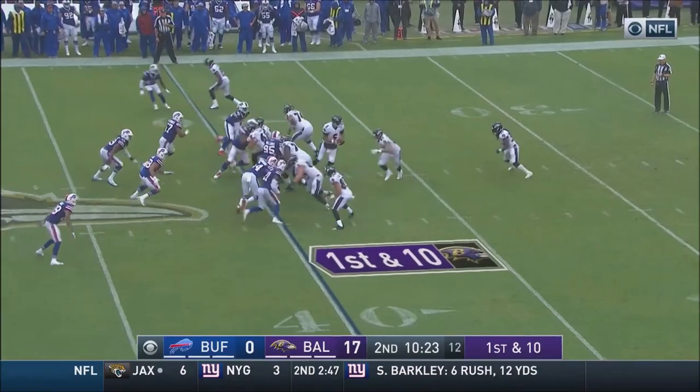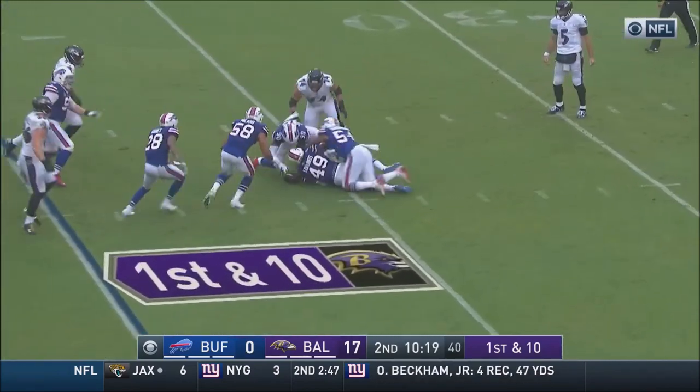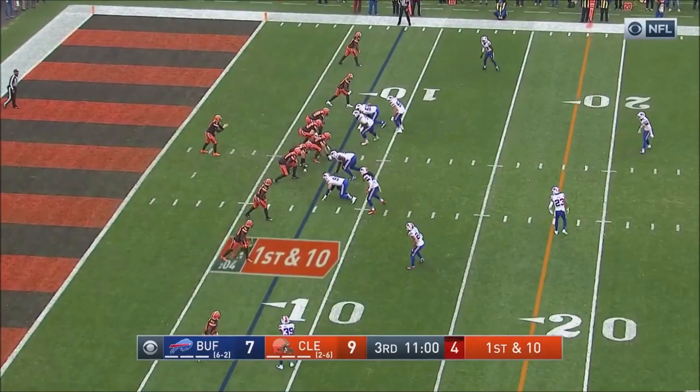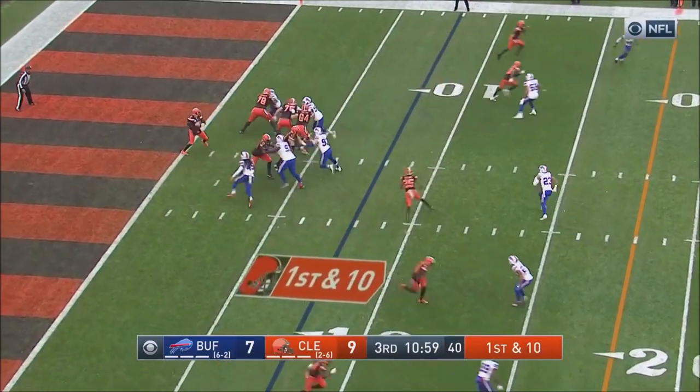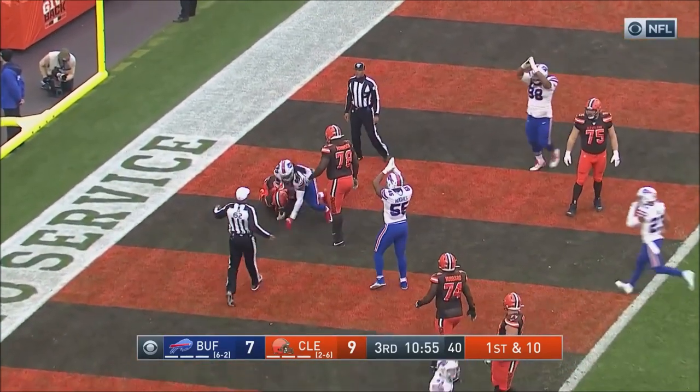Darnold throwing on the run and then passes — intercept. He's got more weapons, as we've talked about. Yeah, they've got to be able to stretch the field in the passing game. He put the ball on the ground. Fabius White has done a good job so far on the Browns wide receiver. And there is a safety — Tremaine Edmonds!